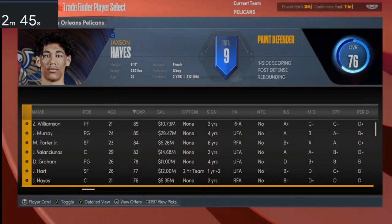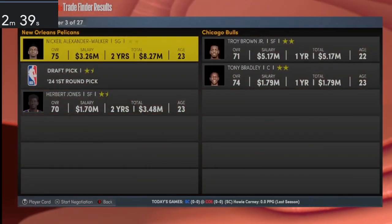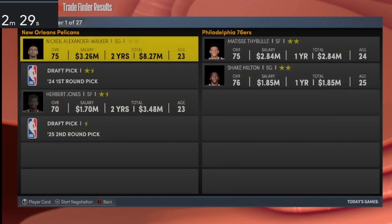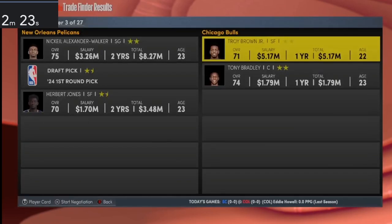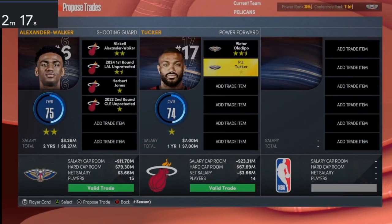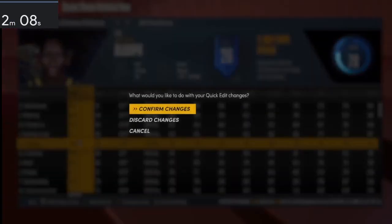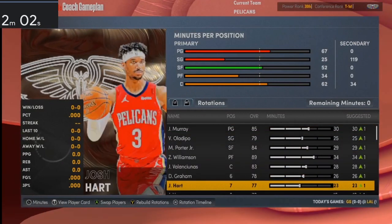I'm going to throw in Herbert Jones to see if I can get something good. Victor Oladipo is actually a solid option. I'm going to make that move — get Victor Oladipo and PJ Tucker. Oladipo can play the two; he'll drop to a 79 overall but I don't really care — he can play positions one through three. So Victor Oladipo is our shooting guard, and we have Devonte' Graham as our sixth man. That's the starting core sorted.